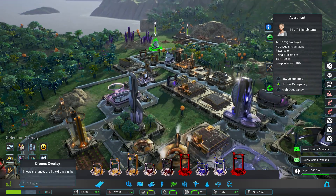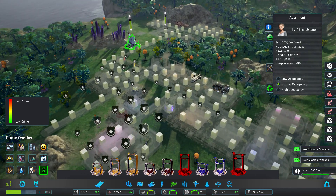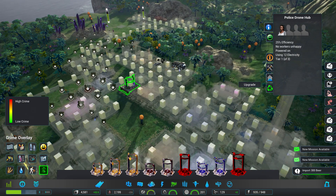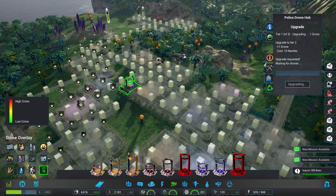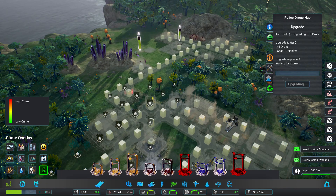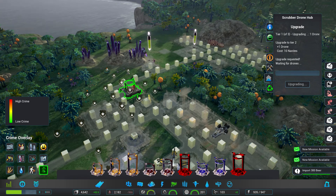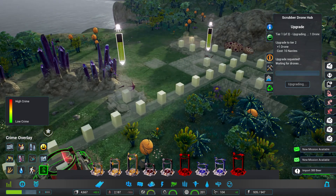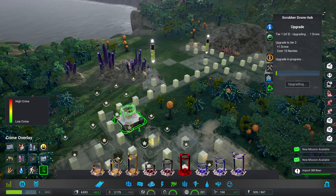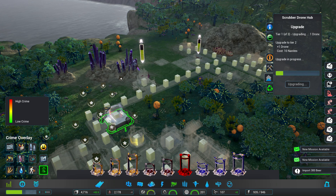I don't think I need to upgrade those just yet. What I will upgrade is my police stations. Where are you at? That's the mine — this one here is the police hub. Let's go ahead and upgrade that. Got another one down here — we'll upgrade that one too. As soon as these Creep guys are dead, we'll go ahead and upgrade the scrubber drones as well. You know what, it might just be the building ones that have to deal with it — so that's probably a good idea. We got 107 nanites so we're doing fairly well.